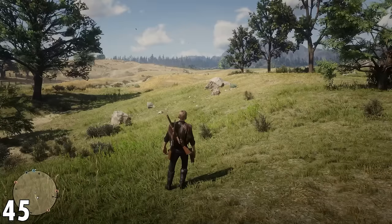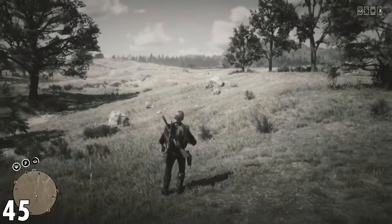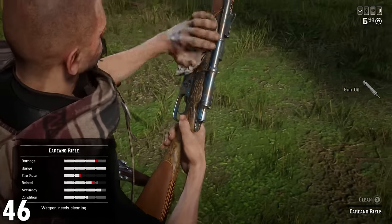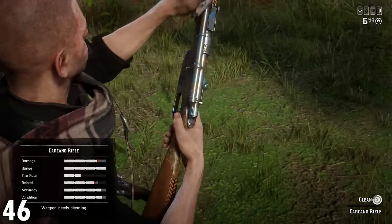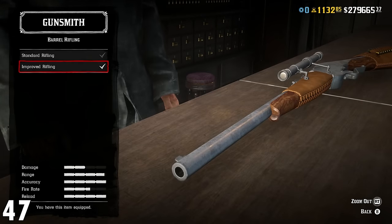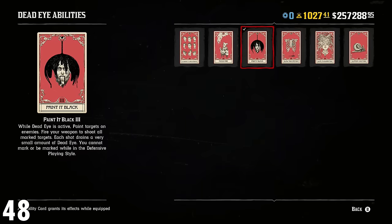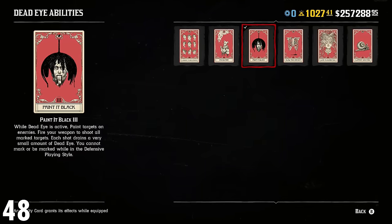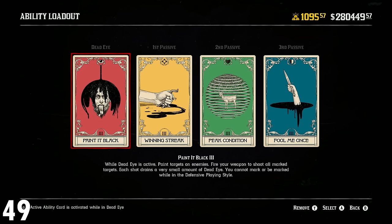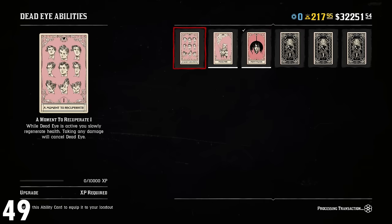Number 45: select a weapon of your choice as a quick select. This will allow you to quickly draw that weapon with just a hit of a button, making you much more efficient in one-on-one conflict. Number 46: always clean your weapons. This can be done with gun oil or at the gunsmith, and ensures that your weapon is dealing the most damage possible. Number 47: upgrade your weapons. Most weapons within Red Dead Online can be slightly improved — go to the gunsmith and buy those upgrades. Number 48: use the Painted Black ability card. Most Deadeye ability cards aren't too great, but the Painted Black one will allow you to paint targets on several enemies or animals at once. Number 49: remember to upgrade your ability cards. It can be expensive, but once you're happy with the ability cards selected, you should be upgrading them.